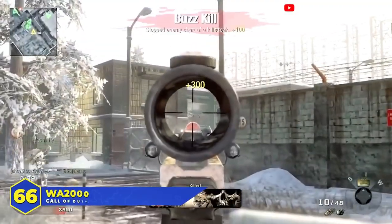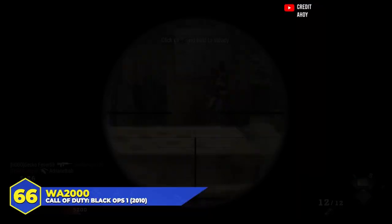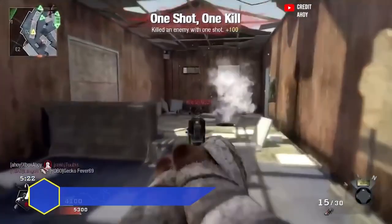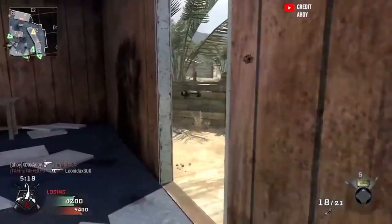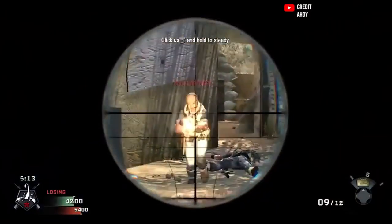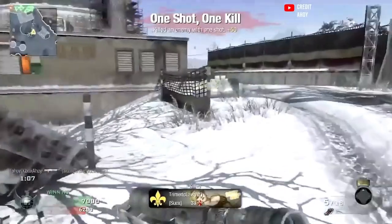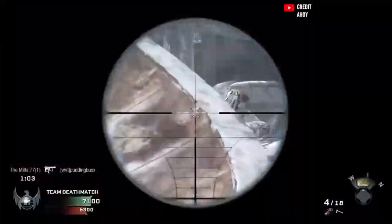At number 66, the WAH-2000 in Black Ops 1. Sniping in Black Ops 1 was pretty bad on its own, but the WAH was one of the least used snipers in the game. A semi-auto sniper with inconsistent damage and pretty awkward handling — though it did have a little smiley face on the lens cap. It wasn't as bad as the Dragunov, but it wasn't near as good as the PSG or the L96. It wasn't anybody's weapon of choice.